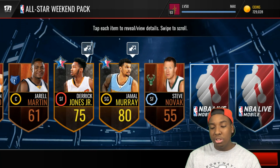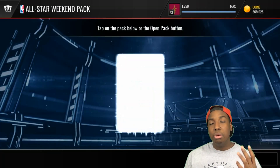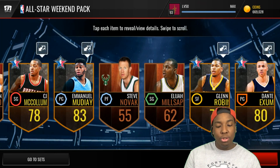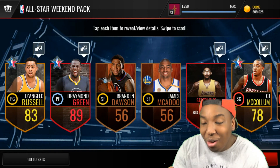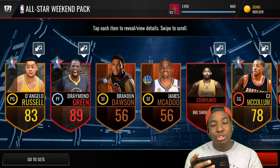All these players we can use to fill in those sets to get those elite all-star players. We're looking for the 92 overall so we can spend less coins filling in the sets. If you don't know how to fill in the sets, you need four of the 92 overall all-star players. We pull an Emmanuel Moutier — that's three of the players that go into that set.